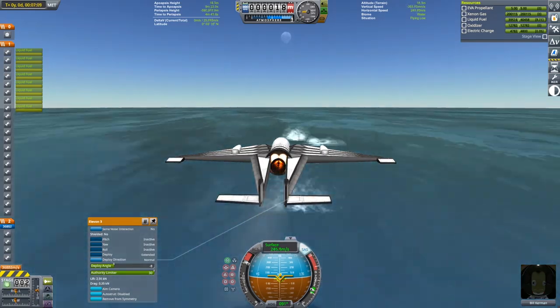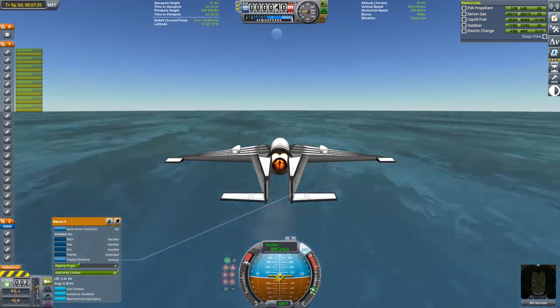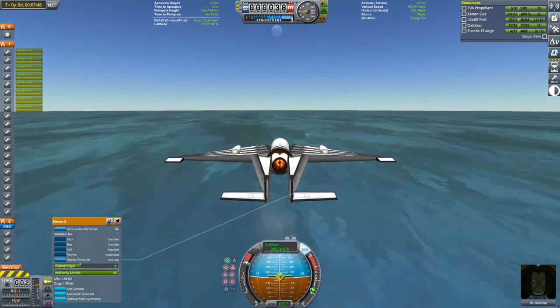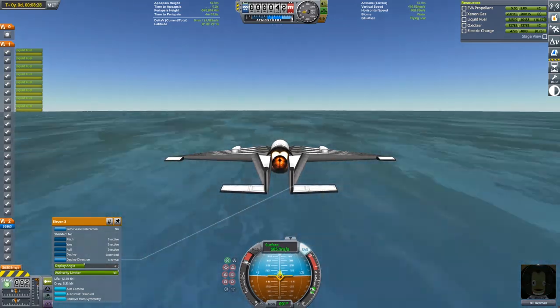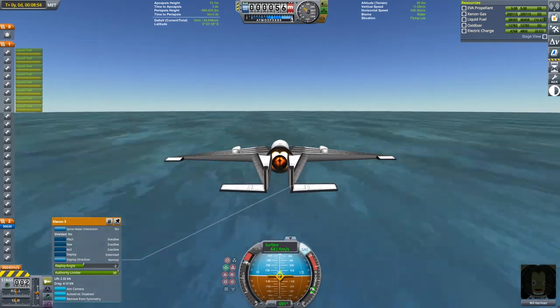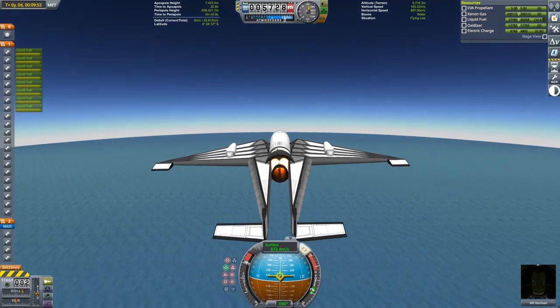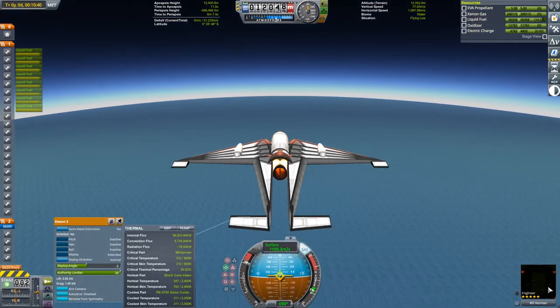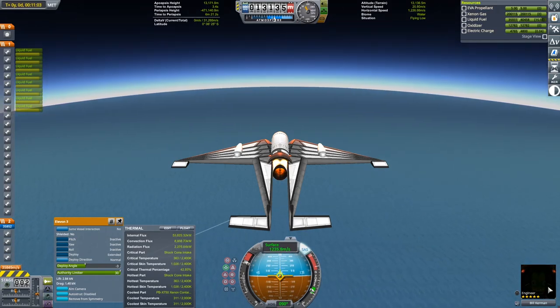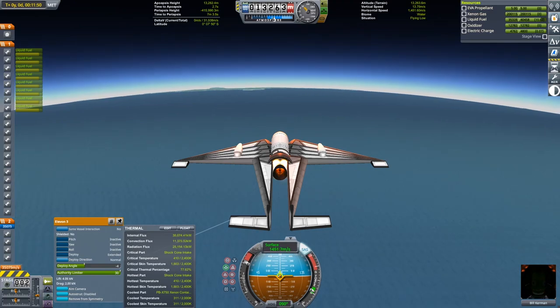My next goal is to reach the highest speed possible on just the air breathing cycle of the rapier engines. Just in terms of thrust and drag the best altitude to do this at would be at sea level, but heating at that level is going to render that impossible. We need to get to at least 15 kilometers in order for overheating to not be an issue.